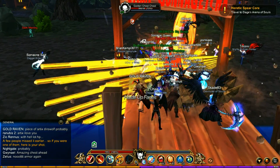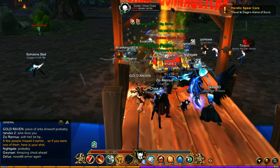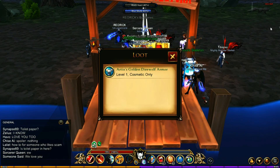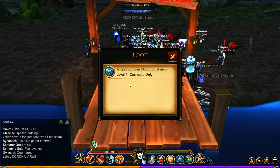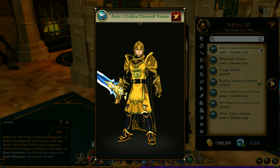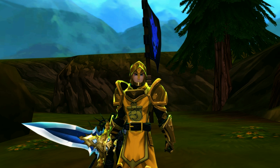In this particular case it was a golden chest, and it dropped the armor. I've already had the armor from previous events. And there's a bunch of other pieces of the Artax Direwolf set that you can get as well — the boots, the belt, gloves — and the set looks pretty darn cool.